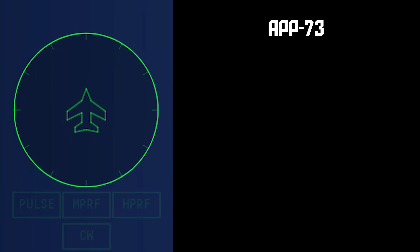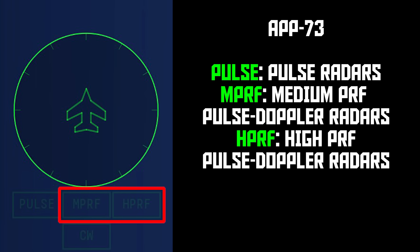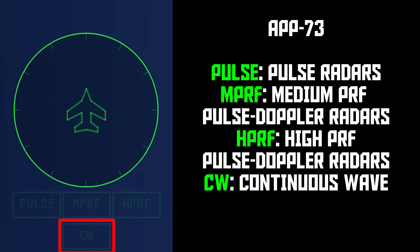Then there's the improved APP-73. The pulse light is the same, but now instead of a CW/PD light, you get two lights for PD and a separate light for CW. MPRF and HPRF are for two groups of pulse Doppler radars grouped by pulse repetition frequency — the RWR doesn't detect the actual PRF mode for radars that can switch between them, it's only grouping radars themselves. CW is the same as before but lives on its own light now. Still no audio warning, so pay attention — if it comes on, you better figure out what's causing it pretty quick.